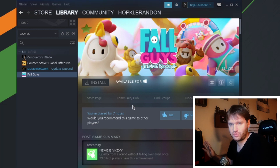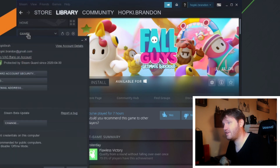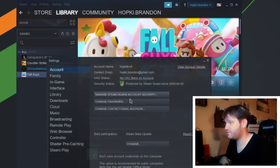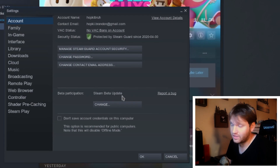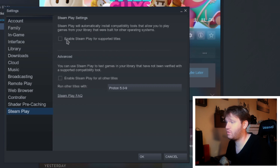This works for any distribution of Linux that runs Steam fairly well. So all you want to do is go up here to Steam, go to Settings, and here is where you have all the fun. The first thing you could do is go and change to the Steam beta — that's completely optional, but I do it. The main thing is go down to Steam Play, and what you're going to want to do is enable Steam Play for supported titles.